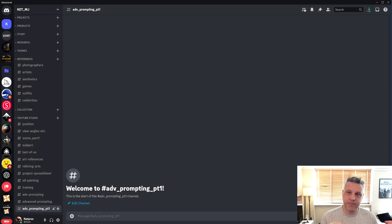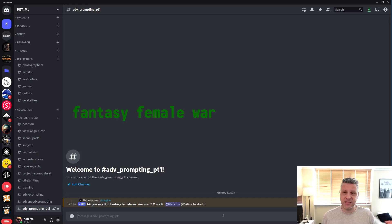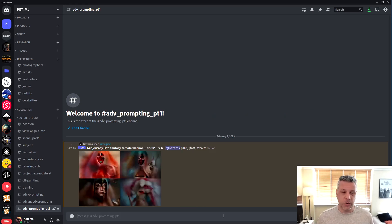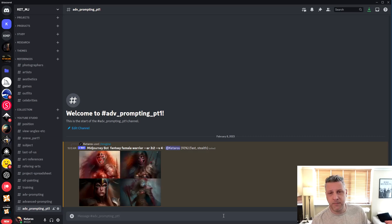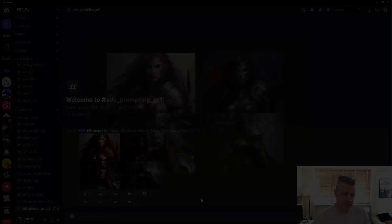Let's move on to the action. The basic prompt we're going to use today is 'a fantasy female warrior,' and we're going to evolve this prompt, explaining exactly the controls we'll be adding. One important aspect of MidJourney version four is that it comes with stylize at 100 — a gradient from zero to a thousand. So everything you don't put in your prompt, MidJourney will decide for you: background, distance, hair, armor, eye colors, everything. That's why some people just say 'a dog in the park' and MidJourney gives something amazing.